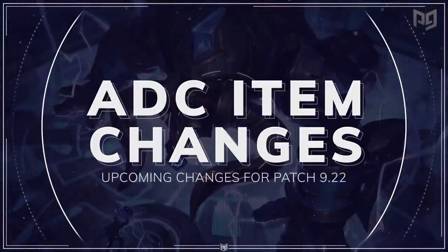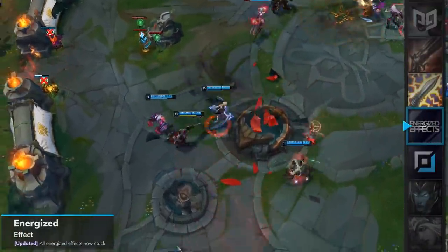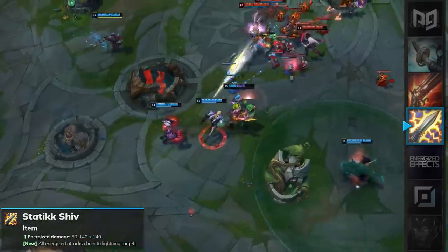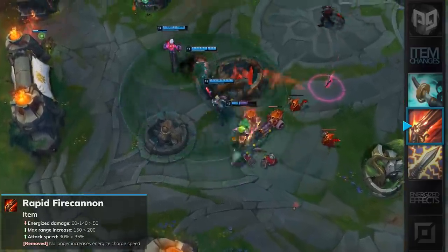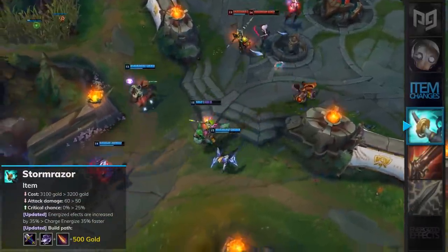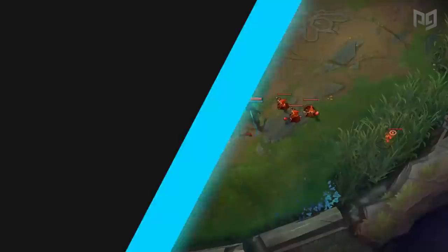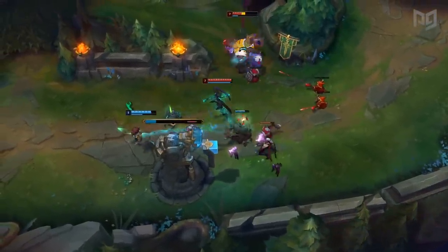Before we move on to supports, let's talk about some ADC item changes coming soon. All energized effects from your attack speed items will now stack. Static Shiv will have its energized damage increased from 60–140 to a flat 140 at all ranks, and energized attacks chain lightning to targets. Rapid Fire Cannon will have its energized damage lowered from 60–140 to a flat 50 at all ranks, but its attack speed is buffed by 5% and bonus range increased by 50. Lastly, Stormrazer will have its cost increased by 100, AD lowered by 10, crit chance increased from 0 to 25%, and its build path will now be BF Sword, Cloak of Agility, and Kircheis Shard. These are some good buffs for marksmen, but keep in mind nothing is set in stone.